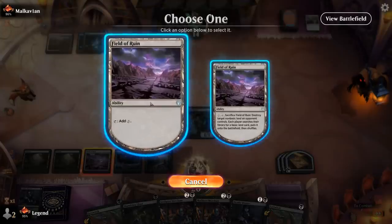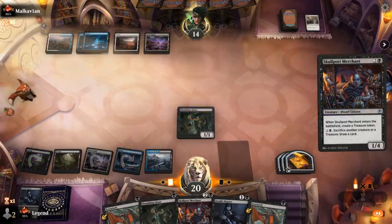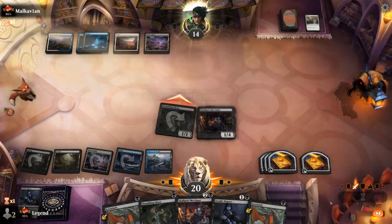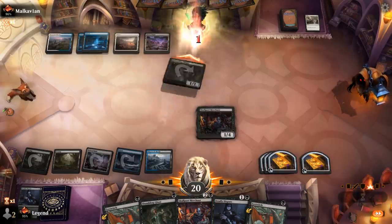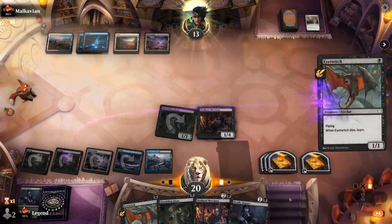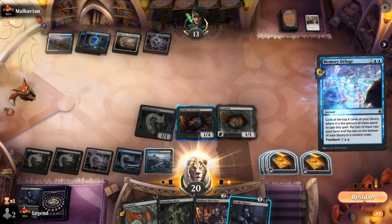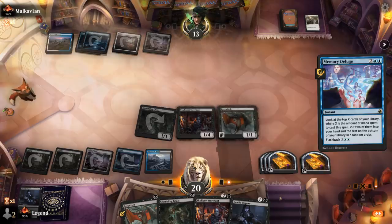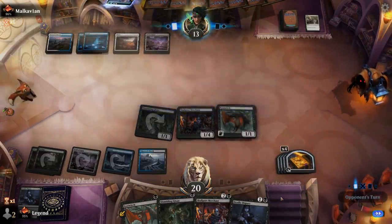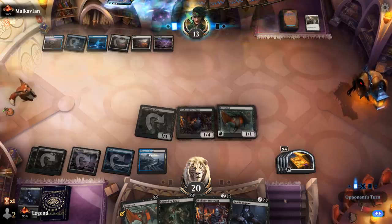Might want to cast a Merchant here using Field of Ruin in case I decide to Field of Ruin my own Field of Ruin, so we have an extra mana to work with. Our opponent is probably playing their own Hullbreakers we have to watch out for. We'll play Eye Twitch and still have Deadly Dispute available. There's a Deluge at long last — that resolves. Play Eye Twitch and then do I want to Deadly Dispute here?